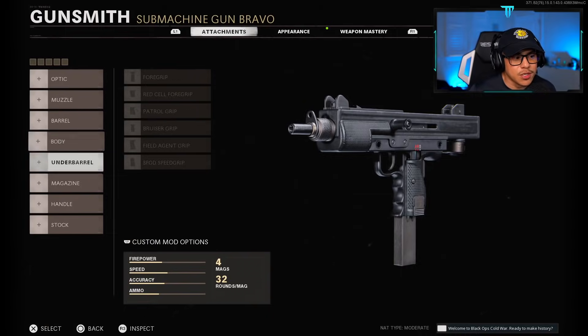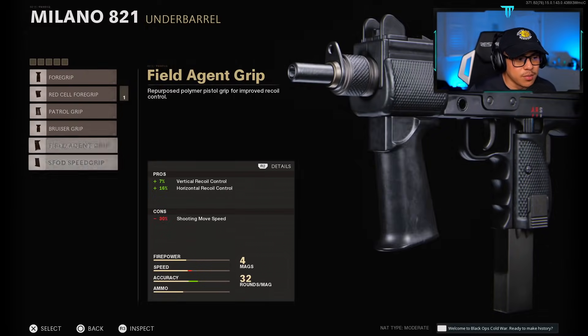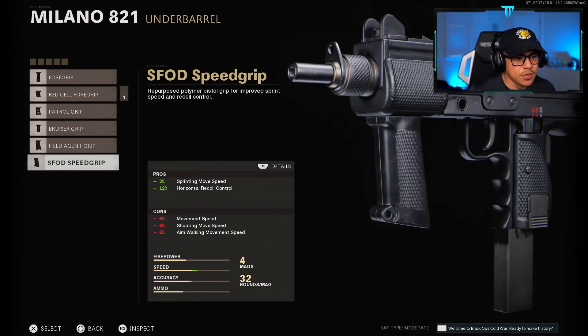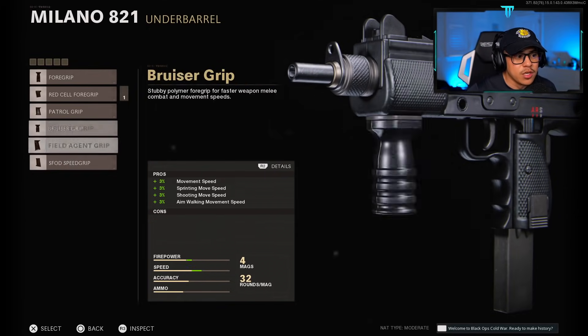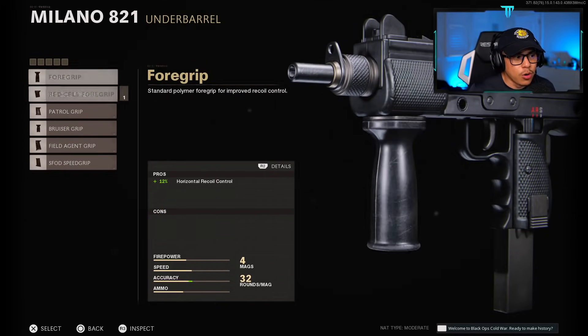The Milano is a weapon where you don't need a recoil-controlling underbarrel — its recoil control is already pretty amazing. You don't need the Field Agent Grip or SFOD Speed Grip for horizontal recoil control here. You could use the Patrol Grip, or go with the foregrip if you want recoil control.